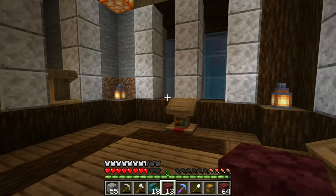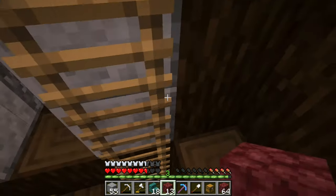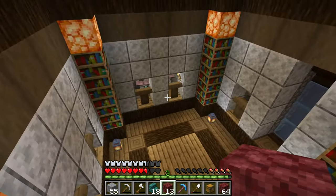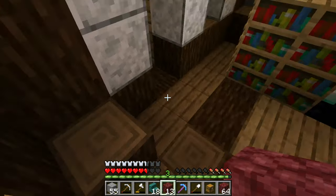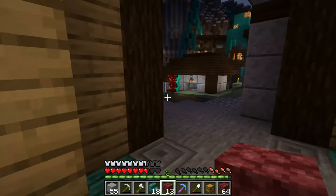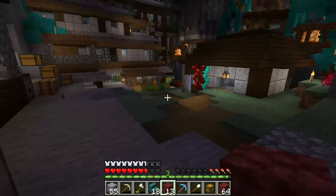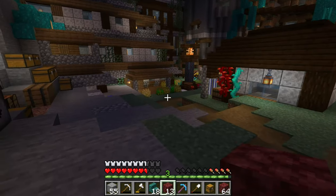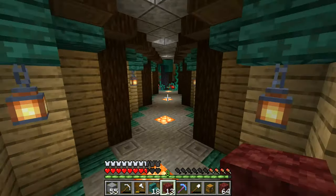Look — all of my librarians that were on this floor are gone, they despawned! Can you believe that? I'm so annoyed. But there's nothing much I can do about it, I just need to name tag them all. So I upgraded one of the other librarians so I can buy name tags from him — I've been doing that as well.